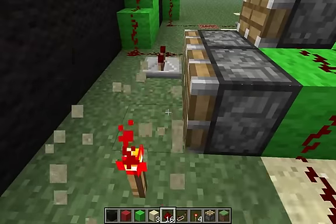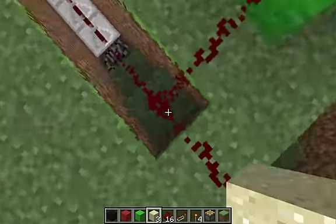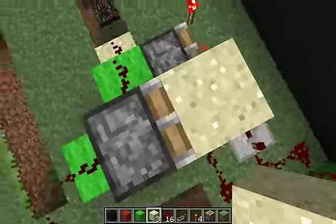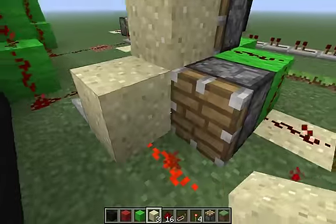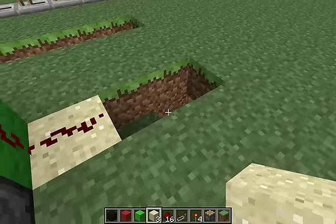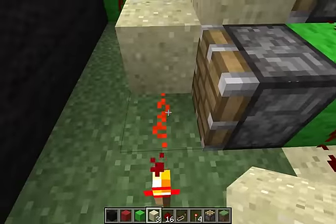It reappears right over here, which will activate this piston to push out the redstone which is right there. So this redstone will come off right here, activate this piston, which will push this sand block right over here, which will cause this clock to keep on going.